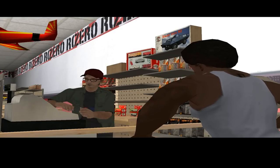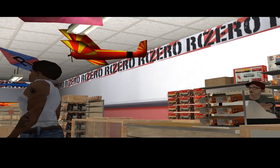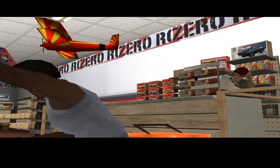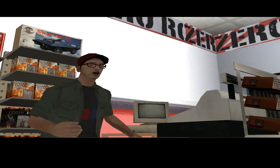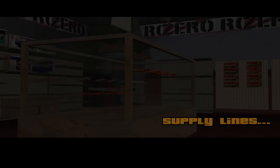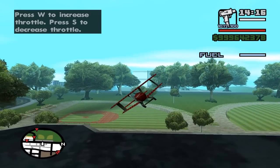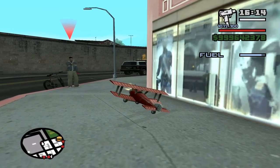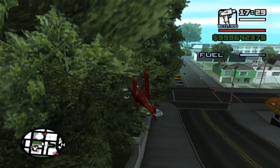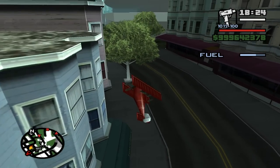You'd think Rockstar would learn their lesson with RC missions and the unanimously negative feedback they've received throughout the GTA series — unfortunately, they didn't. In GTA San Andreas, we have a very interesting and very annoying character by the name of Zero. Every single one of his missions is horrible, and they're required to complete the San Andreas storyline. One mission in particular is called Supply Lines, where you're given an RC airplane and assigned to fly around San Fierro destroying five different moving targets. What makes this mission very hard is the absolutely horrible controls for the airplane — it's literally impossible to fly.